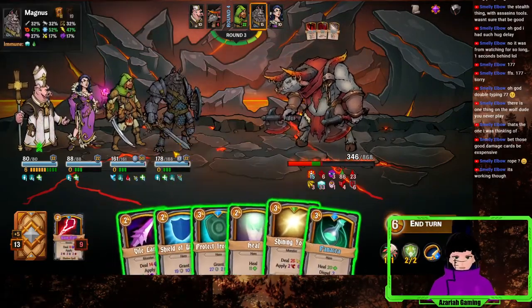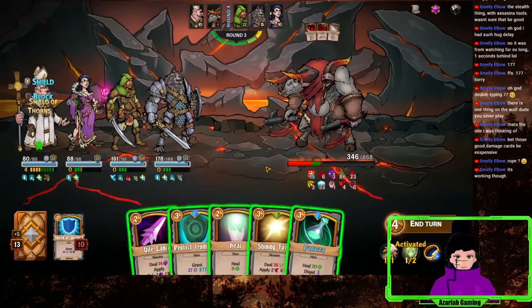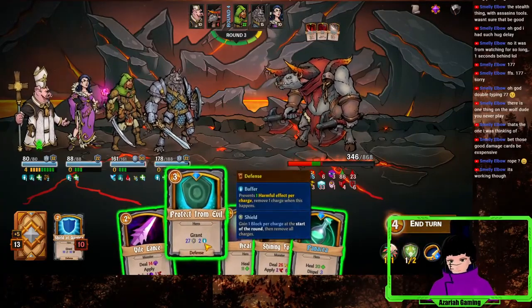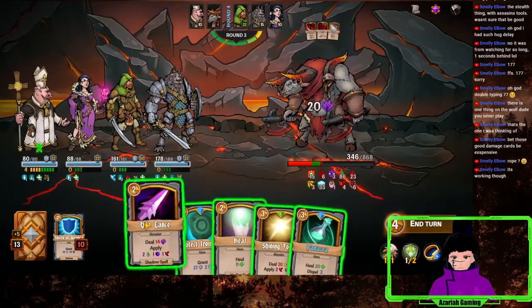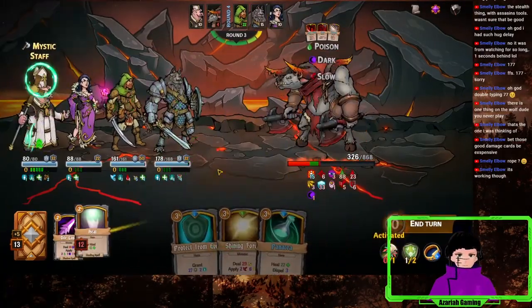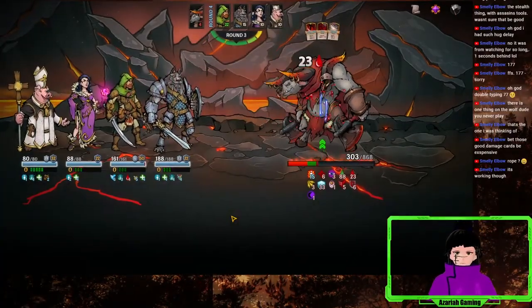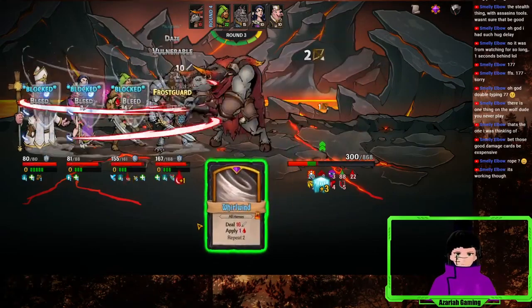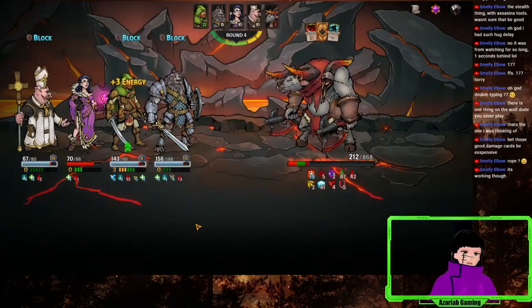Yeah, nothing we can really do to stop him. We can give you more shield. Wait, is this Dodge? No, it's Buffer — good. Alright, this is gonna hurt. I guess we do have resistance as well, so it'll be a little bit less than the actual number. Yeah, we stopped most of it.